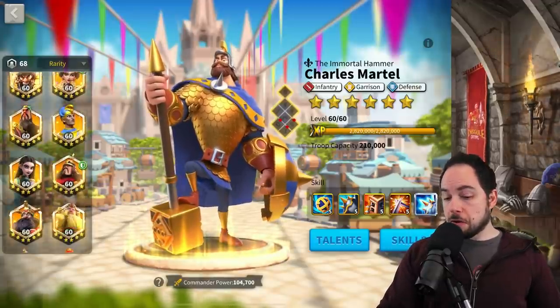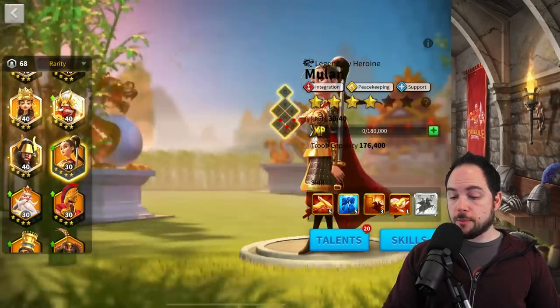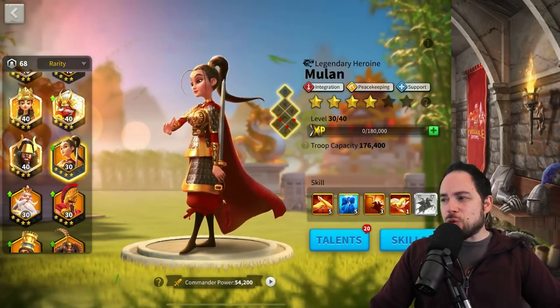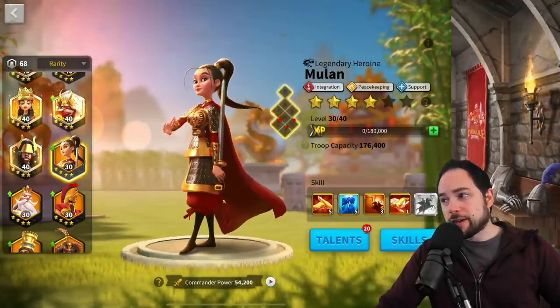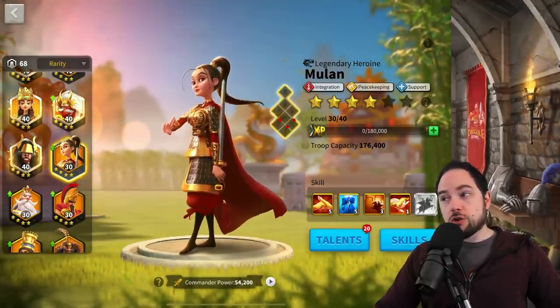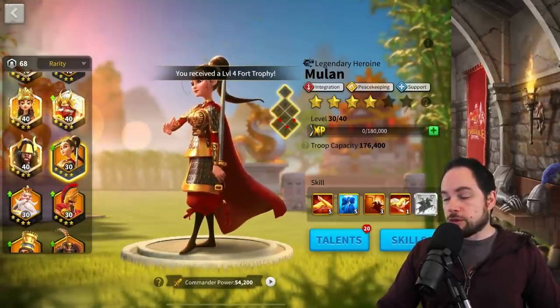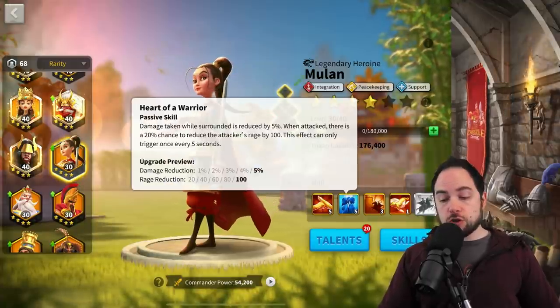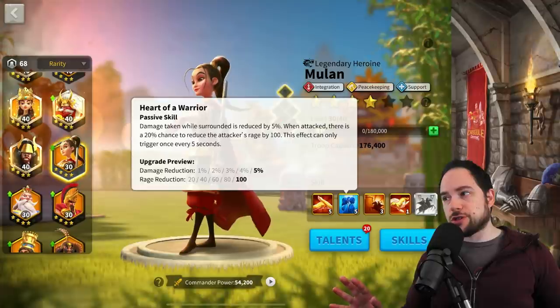A commander like Mulan — you actually could use her as a 5-5-1-1. But because she comes from Gold Keys, I really wouldn't recommend putting universals into her. She could be used on the battlefield with commanders like Constantine or Richard I and do some pretty good buffing, but I would not recommend you put universals into her.